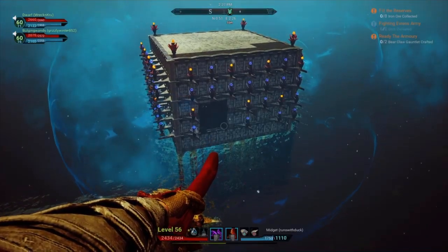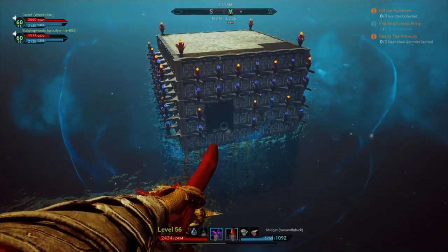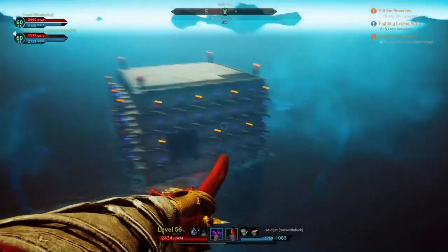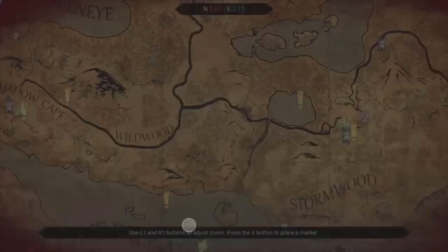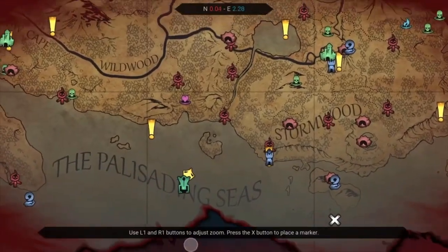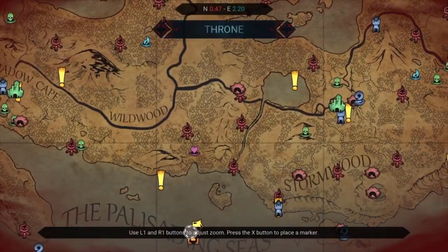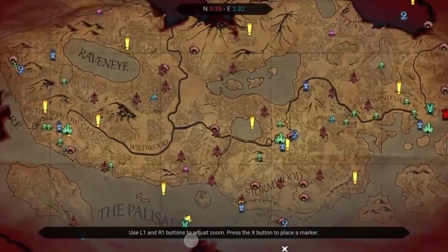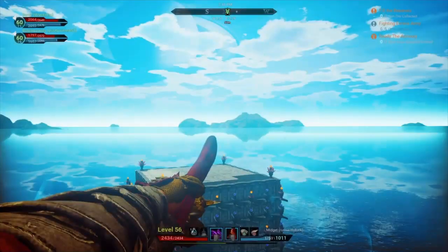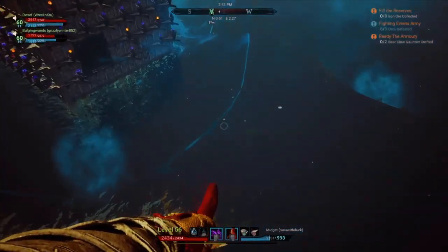What's going on everyone, it's Ethan with Second Life Gaming. In today's video we're going to be doing a base tour of our base. We have a PvP official server, fast-paced, and we built it right here at the bottom of the map right where the eye is — coordinates 47 to 220. We're going to go through the base so you guys can see it.